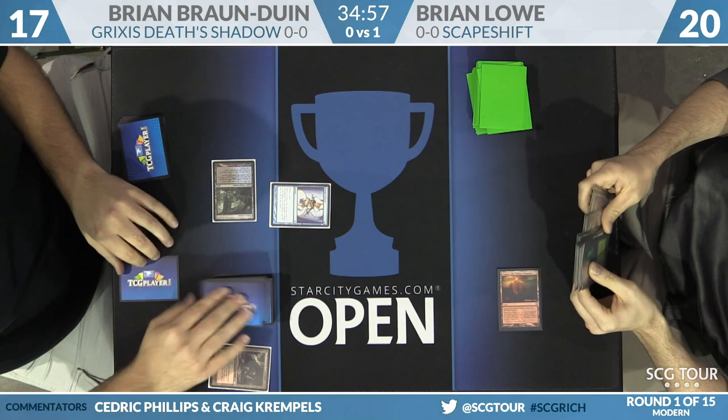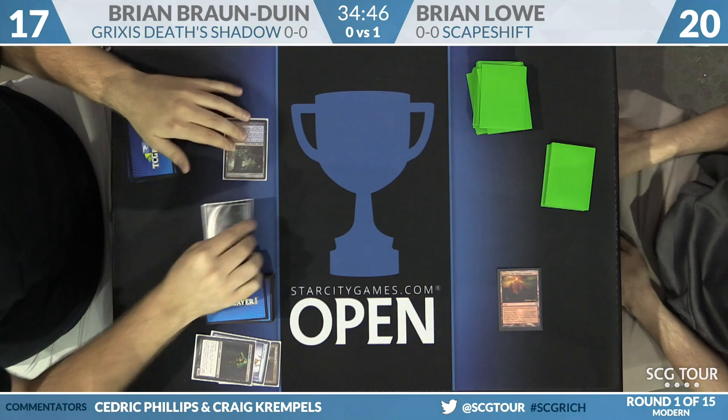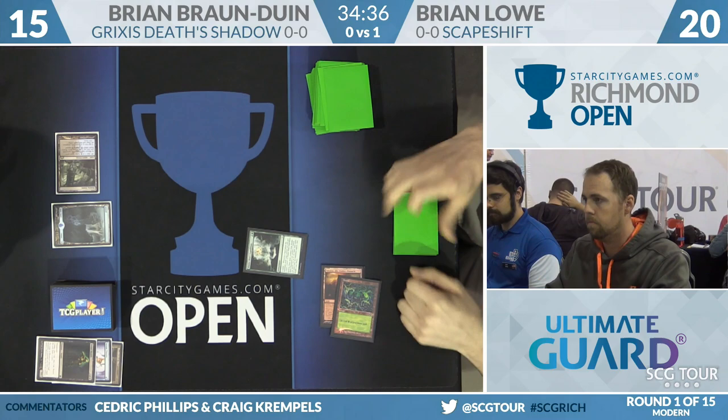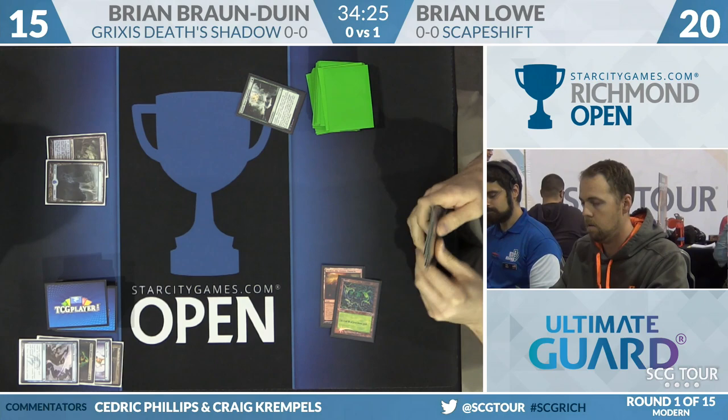BBD plays a Serum Visions and draws a copy of Stubborn Denial — an important one. He splits the scry, one on top and one on bottom. Street Wraith cycles, so Brian draws that kept card right away. He plays an Island and passes back to Brian Lowe, who untaps Valakut and draws a Forest. Brian Lowe plays Khalni Heart Expedition — a slower ramp spell, though it could be online next turn — but it gets countered by Stubborn Denial.